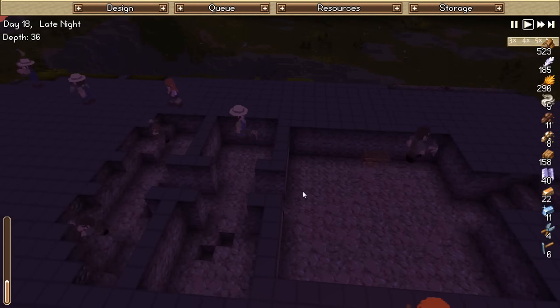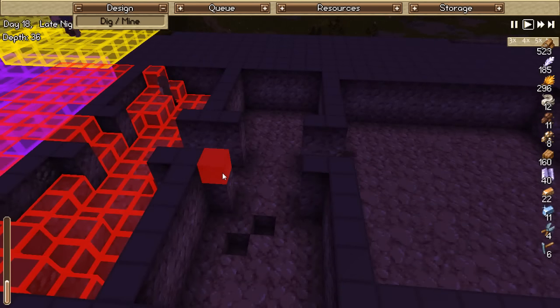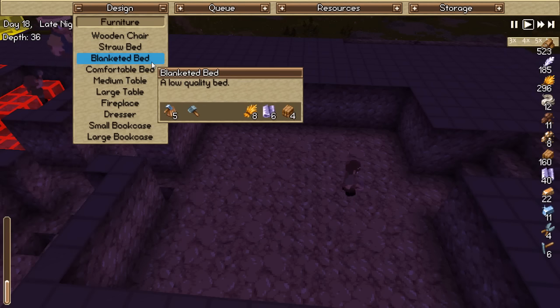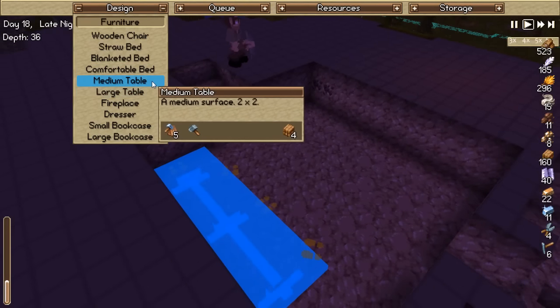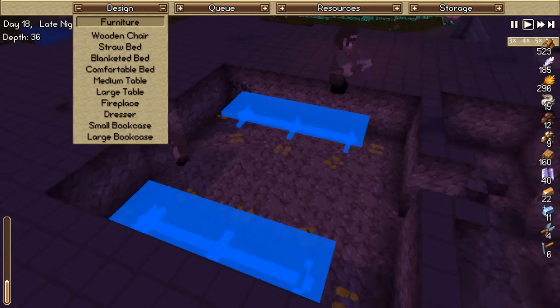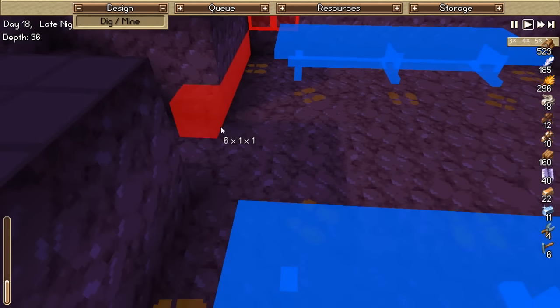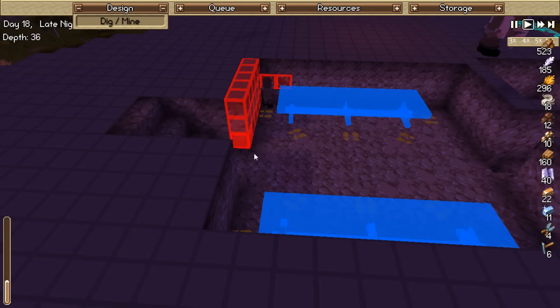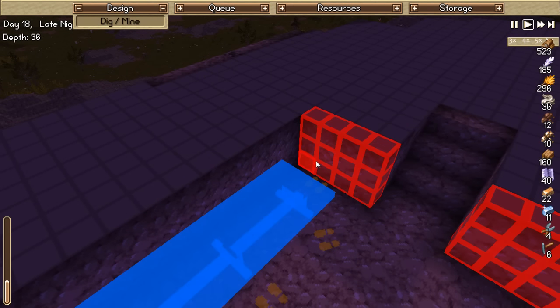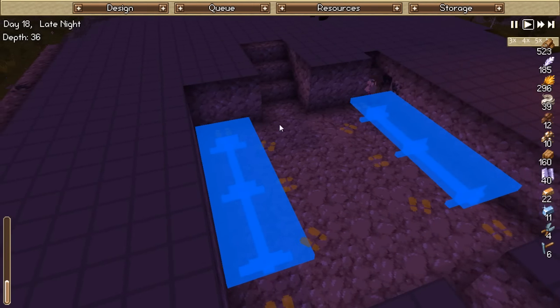Let's go downstairs and see how we're doing. This can be removed by mining it. Let's go objects, furniture - large table, another large table on the other side. Design mine - I want them to mine that out one more tile back. They might need some scaffolding though. Oh good, they are starting from the top - they can reach up to two tiles, that's not too bad at all.